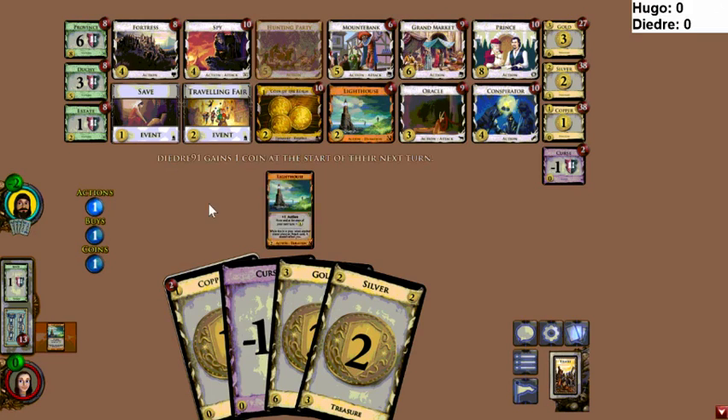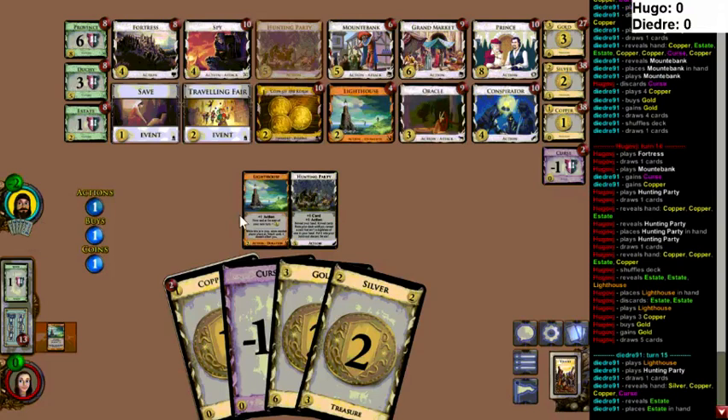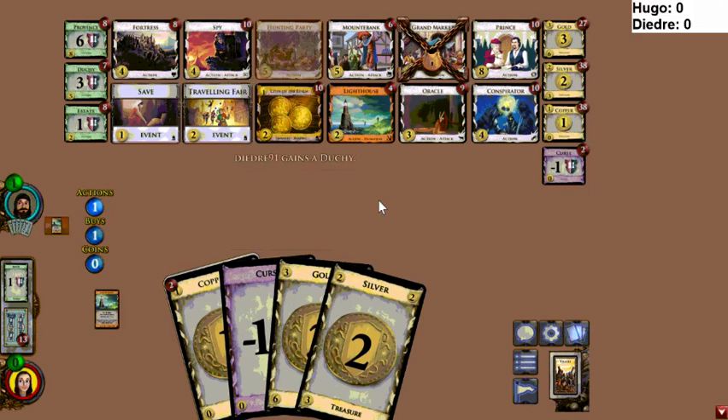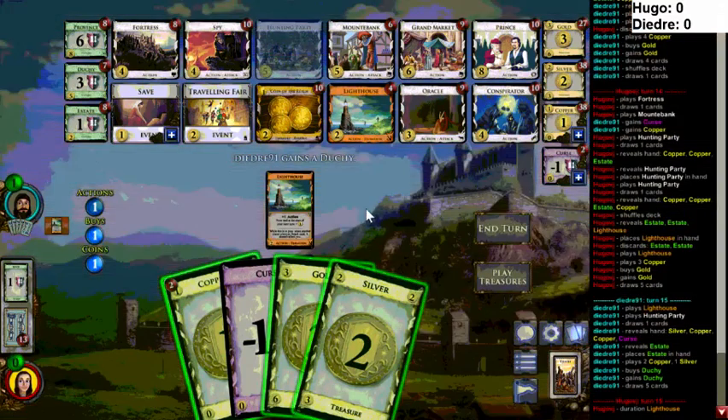Here's a Grand Market — this is pretty fortunate. There's just the one Lighthouse out; no Save-copper shenanigans. One thing I do not like about the newest release is that they stack your cards on your mat. Like if you have five Caravans out they'll stack them on top of each other, whereas before they'd split them up so you could actually count without clicking on your mat.